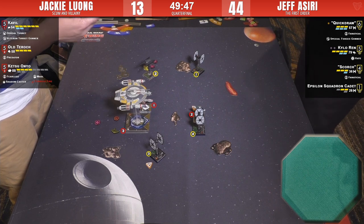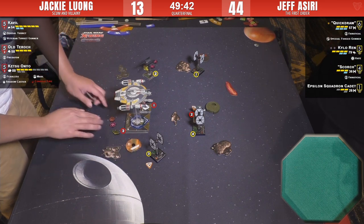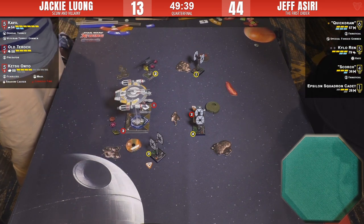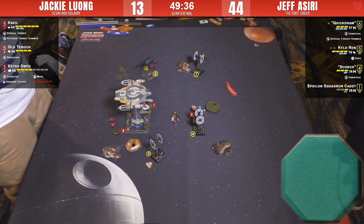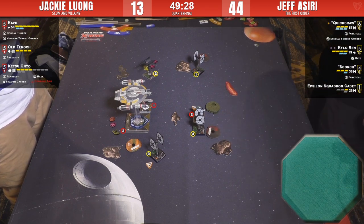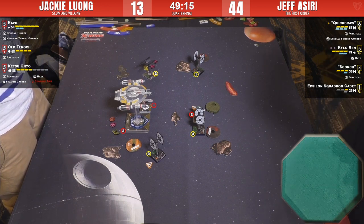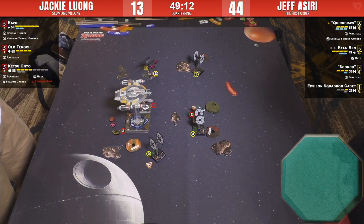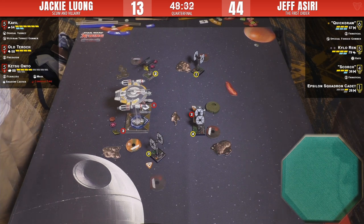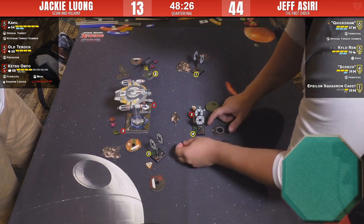A three-turn would have given Ketsu a target lock. If Cavil had turned in the same direction, they'd throw a whole bunch of dice at Kylo — probably won't kill him in one round, but half-pointing him, or getting a crit, or throwing him onto an obstacle would really mess up his day. If Jackie had even done the one bank with Ketsu, he would have had that nice shot on Quick Draw.